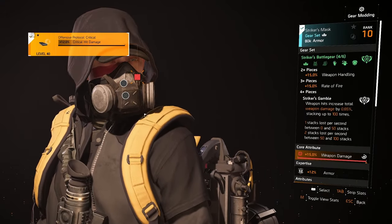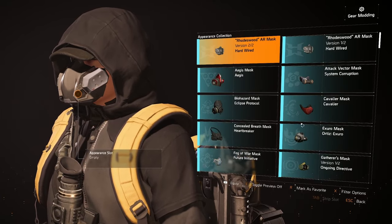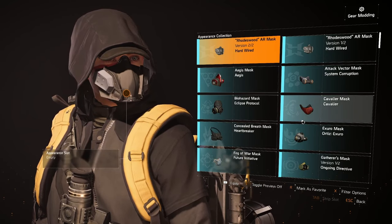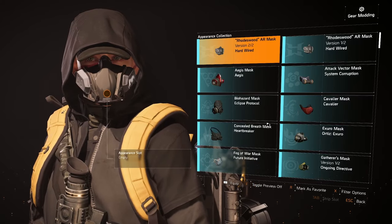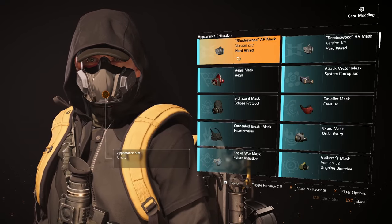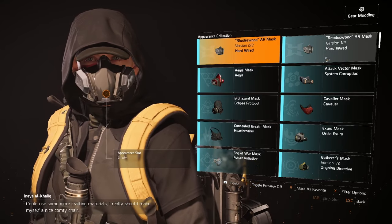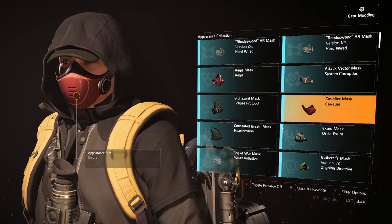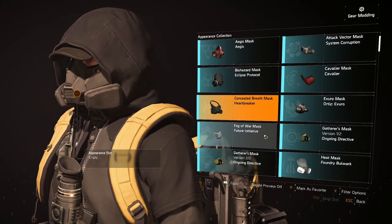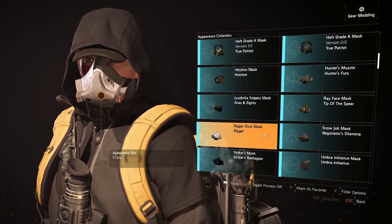The real question is, if you go into the appearance slot, which mask is going to look most like the Keener picture — with the silver round design and things like that? Is it a mask we've already got in the game? I'm not entirely sure. The hardwired mask actually looks infinitely better already than the other options. Let me quickly flick through — some of these masks are definitely not the ones we're looking for.